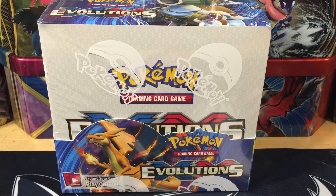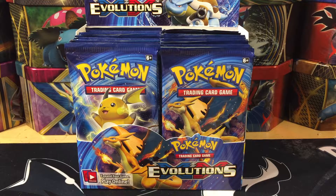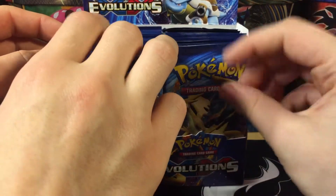Shayla's gonna pull the plastic off this and we'll be right back. As we do with our booster box openings, this will be a four-part video. This time we're going to do ten, ten, eight, and eight to split up the packs — basically just grabbing five from each of our sides.